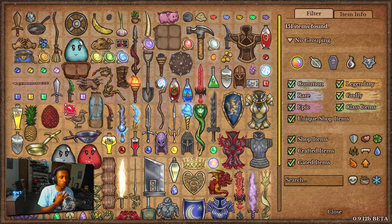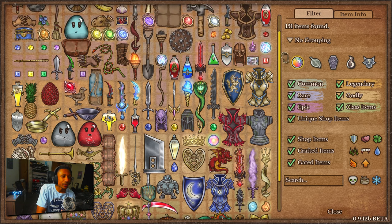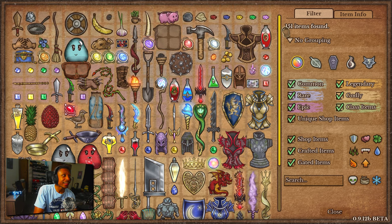Hey, what's up guys, welcome back to another video. The new update for Backpack Battles just dropped and I wanted to make a quick video to showcase all the items and go through what I feel these items mean. We haven't gotten an item update in a while and the game has been a little stale, so this is going to be huge. They added a nice amount of items and this is definitely going to change the meta and the way people play, creating some really interesting and cool builds. Let's look at them all.